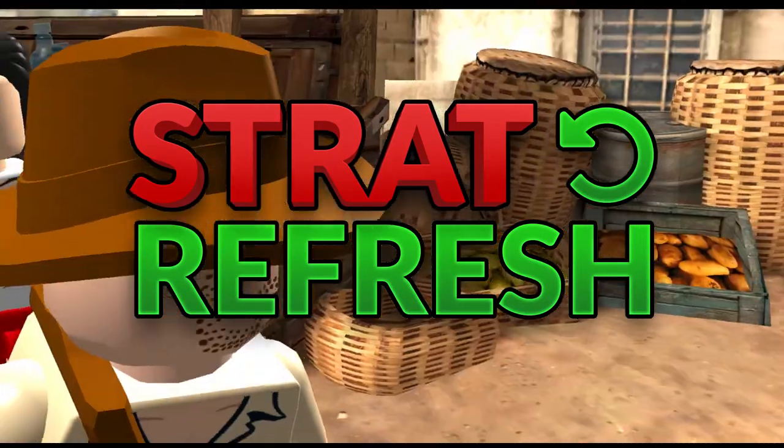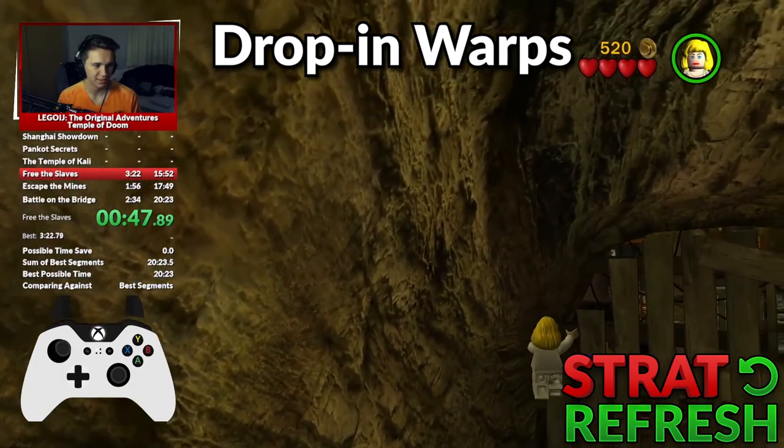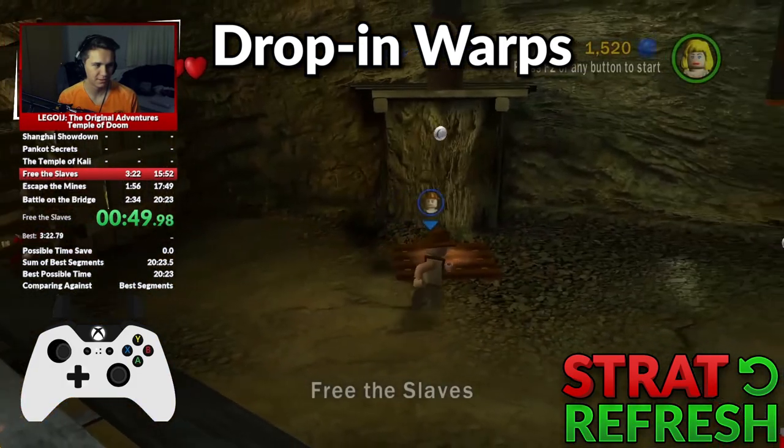Forget everything you've just learned — this level has changed massively. Most of the big skips have been replaced by drop-in warps, which is where you move your camera to a certain spot and drop in the other player to get to another area.